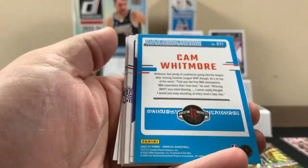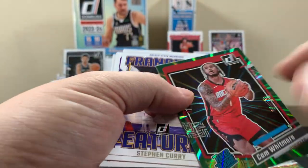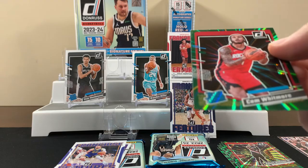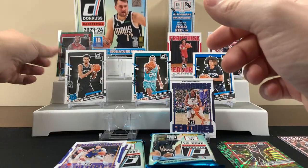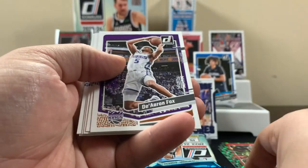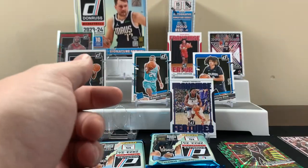See how the back is blue - yeah, this one right here is a rookie. I think he's been playing well. I don't know - don't ask me. I guess this is at least sleeve worthy; I'll top-load it. Franchise features Curry - oh, Curry's a cool one. It's always cool to get a Curry.